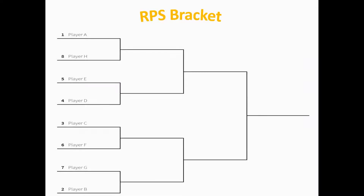In this bracket you'll have player A facing player H in the first round, player E facing player D in the first round, player C facing against player F in the first round, and player G against player B also in the first round.